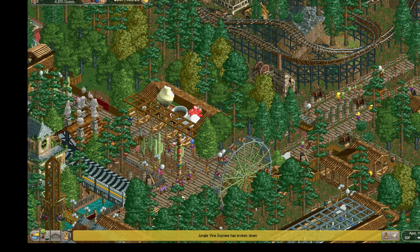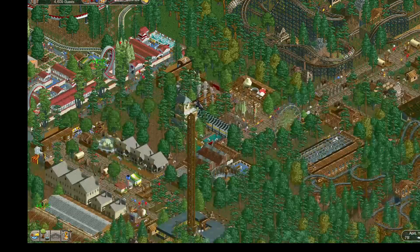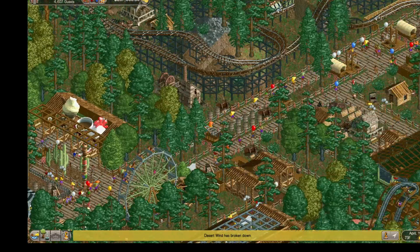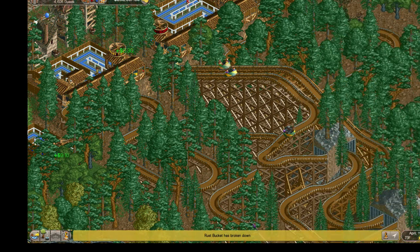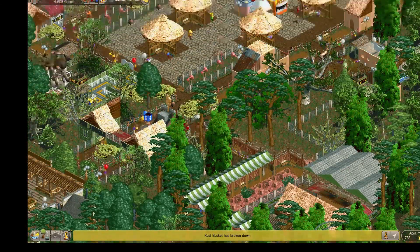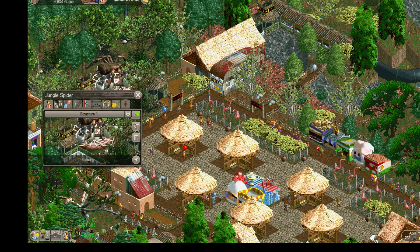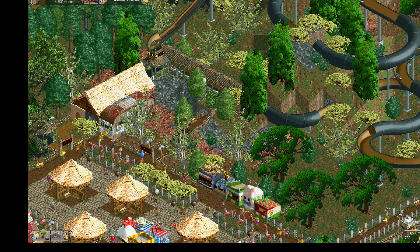Coming back into the Wild West area, there's my haunted house with the entranceway going across a little moat area, and a couple of little restaurants right off to the side. Now we're starting to get into the jungle themed area. The next section I built after the Wild West was actually the castle, but it's on the other side of the park so we're going around in a semicircle.